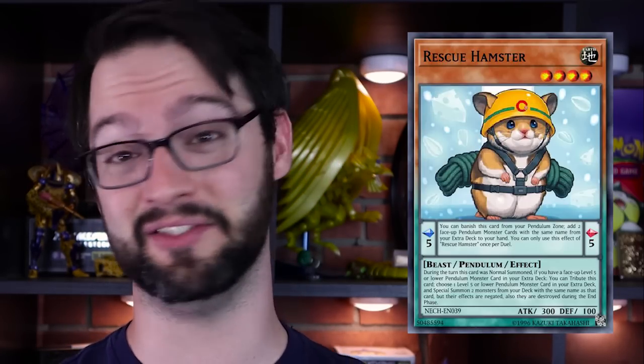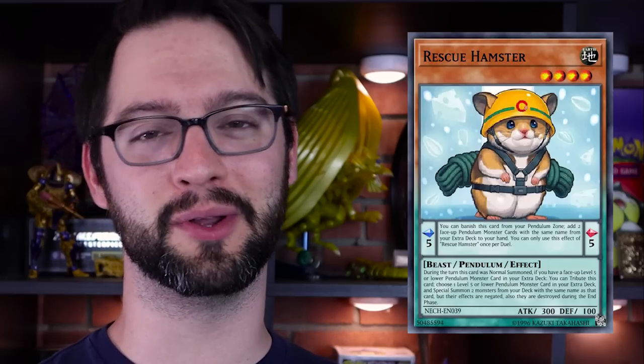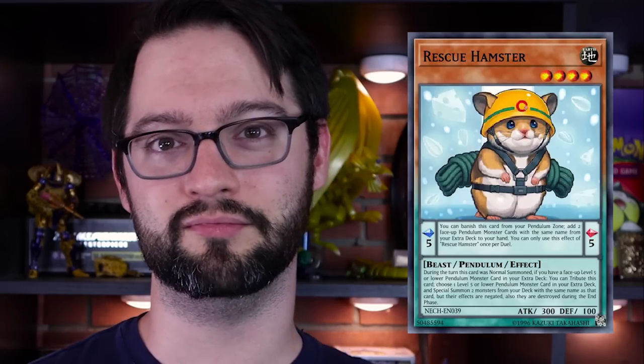Like rescue monsters tend to do — like Rescue Cat — their effects are negated and they blow up during the end phase. But who cares? You're going to make Electromite with them. The rescue monsters are all just plus-ones; it's just what they do. It requires you to have three copies in your deck and only one of them is currently in the extra deck — that's a bit clunky, probably why it didn't see a ton of play. But in the right deck, it has decent utility, and the fact that you can get two guys out of your extra deck probably has more utility now because of Master Rule 5.